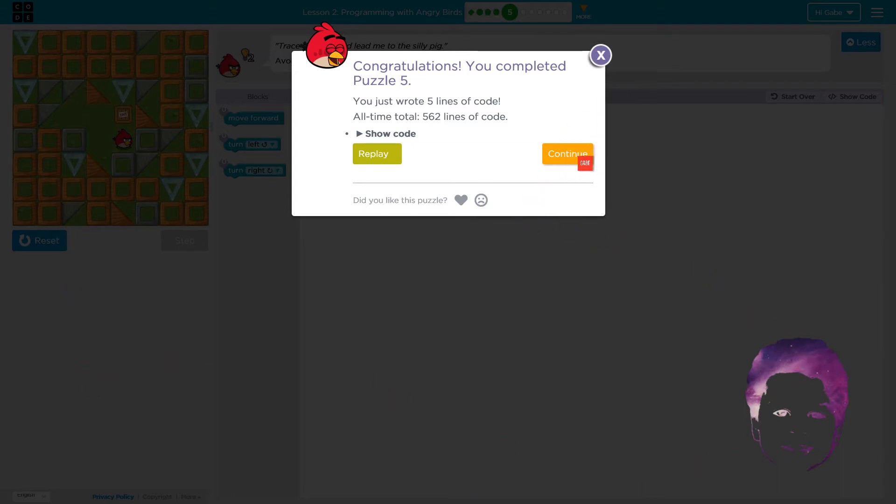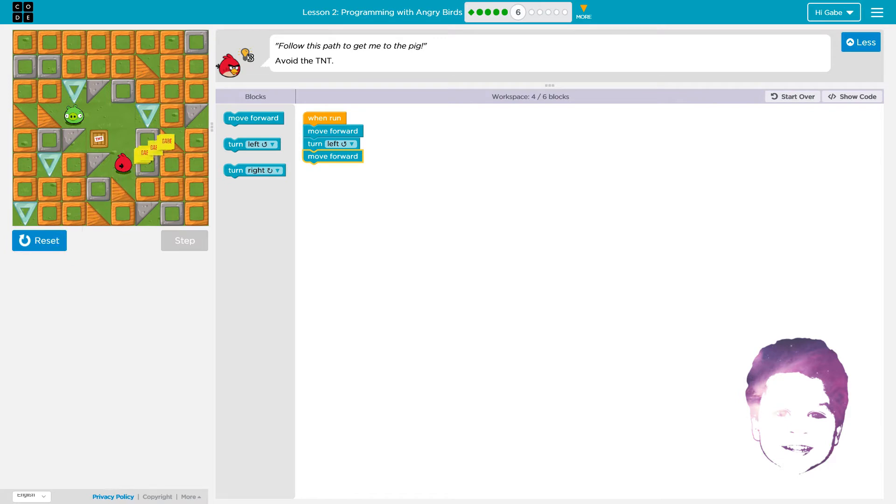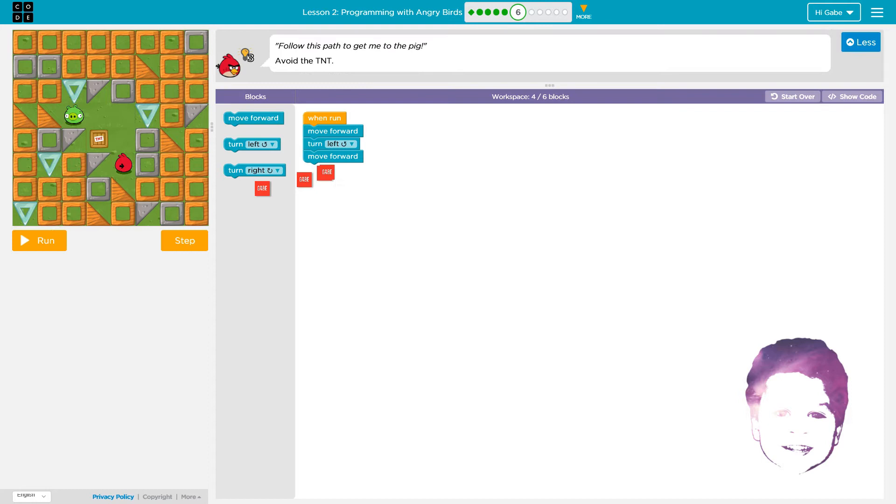Oh my gosh, 526 lines — wait, that's 62 lines of gold! Okay fine, we can see what the TNT looks like. Oh my gosh, look what happened to him! So if you want to, that's how you blow up with TNT.